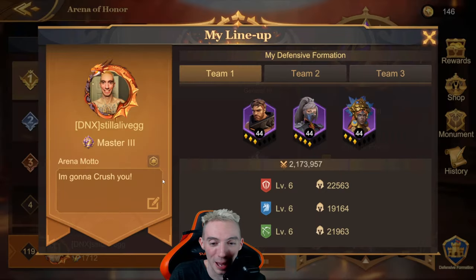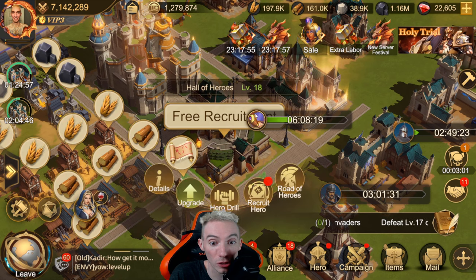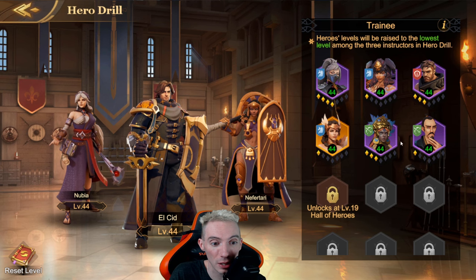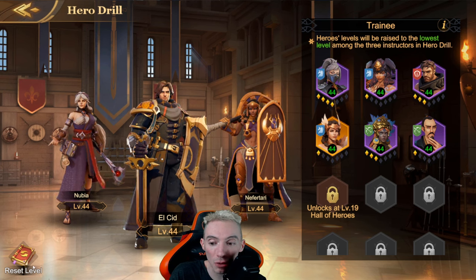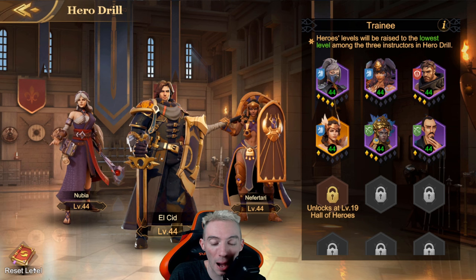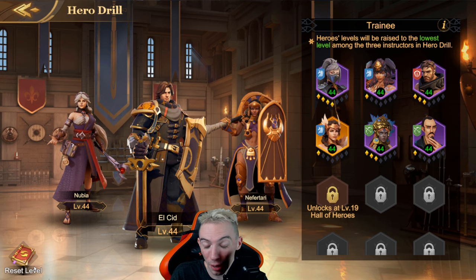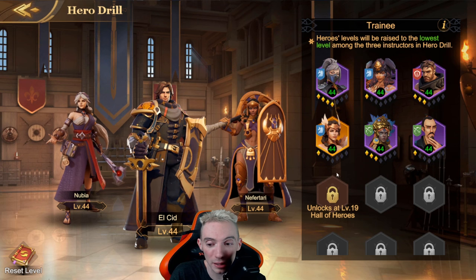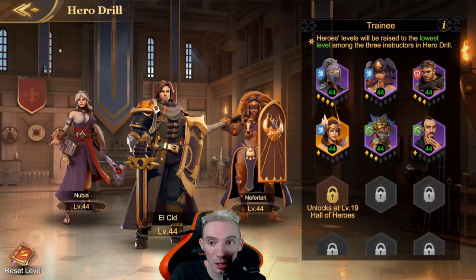You can also look at your defensive formation and troops. Go to your Hall of Heroes and then Hero Drill — you can put heroes in here and their level will mimic your top three. There is a Reset Level button in the bottom left corner, so if you happened to level up a bunch of heroes by mistake and used all that XP, you can go ahead and reset your heroes' levels.